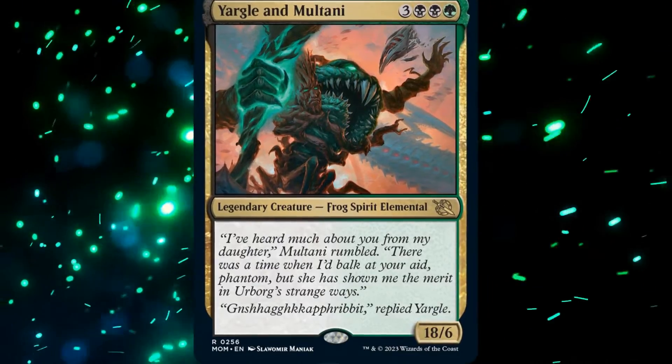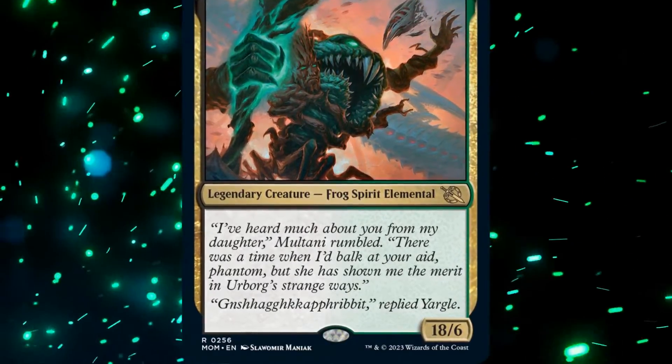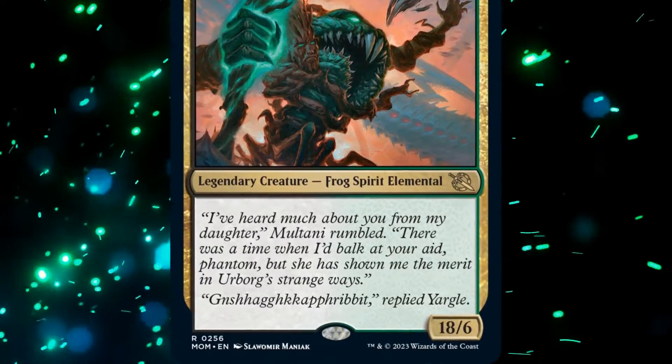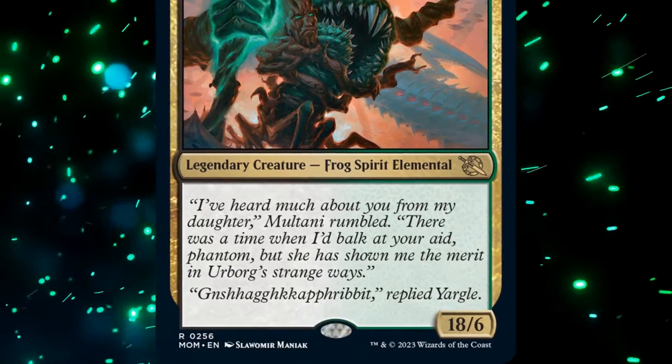Yargle and Multani is a six-mana 18/6 legendary frog spirit elemental with no keywords. That's right, this is a vanilla legend, but the stats are absurd.